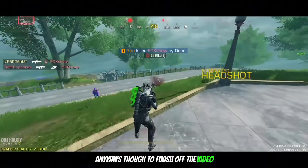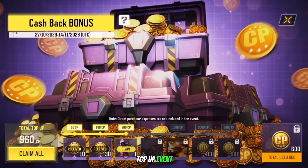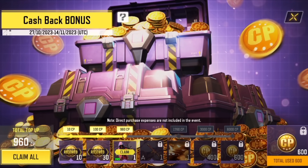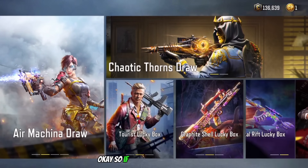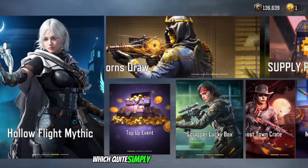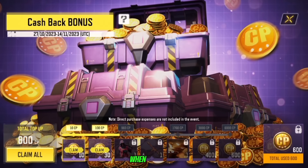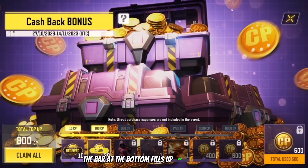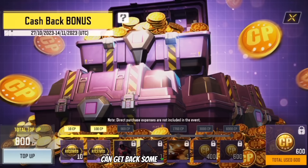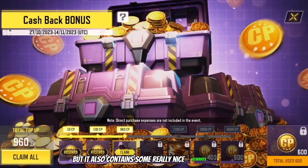To finish off the video, I want to show you guys the brand new cashback top-up event, because I was actually surprised to see how many people don't know this is currently in the game. If you head over to the store, you'll see this option over here which says top-up event. Pretty much how this works: when you buy CP, the bar at the bottom fills up and rewards you with rewards. Like always, you can get back some CP for buying CP, but it also contains some really nice rewards as well.